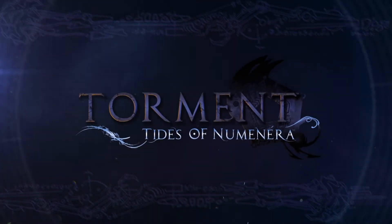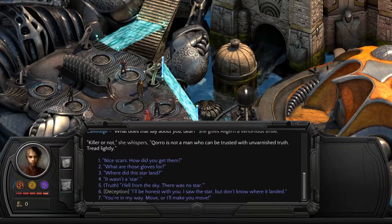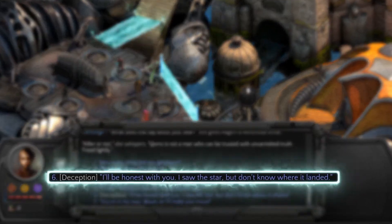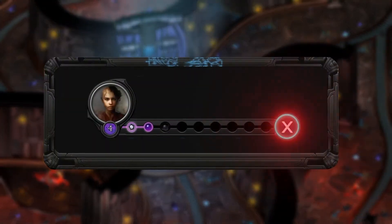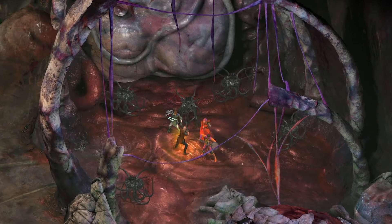The world of Tides of Numenera is rife with conflict, but you can avoid or resolve dangerous situations in bloodless ways, using deception, persuasion or stealth. However, your decisions or even just a bad roll of the dice may mean that sometimes blood will need to be spilt.